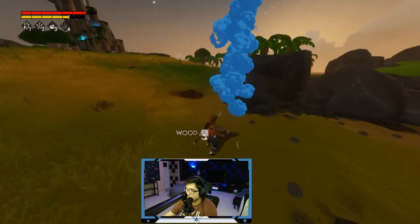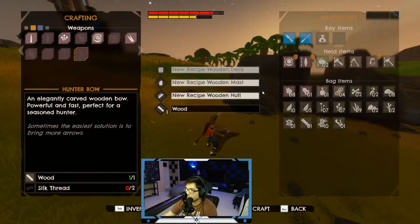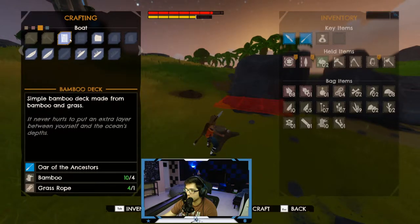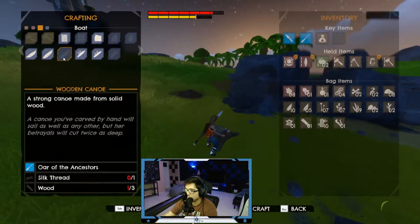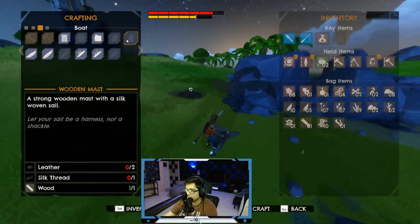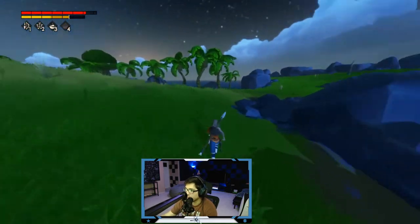One, two, three — heavy duty construction material! It only gives us wooden hull, wooden mast, wooden deck. Alright, so I think we build the wooden canoe or wooden deck, and then make bamboo hulls for now. Oh, we need leather for that, so we'll have our bamboo mast because that doesn't require leather. We have the silk thread but not enough. Let's gather as much wood as we can from this island and see what we can do.